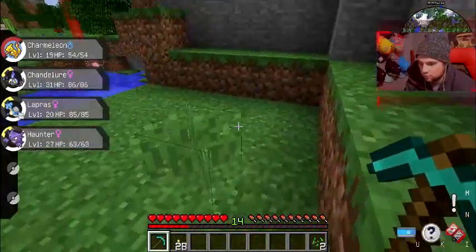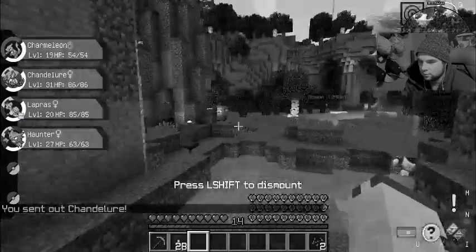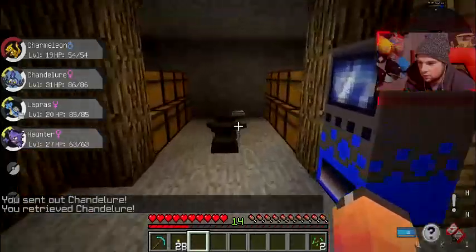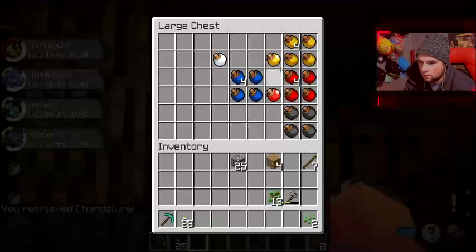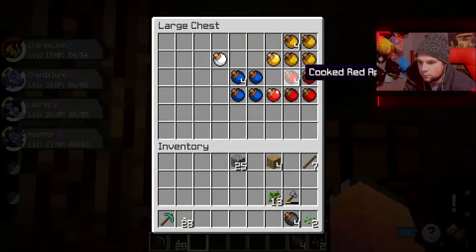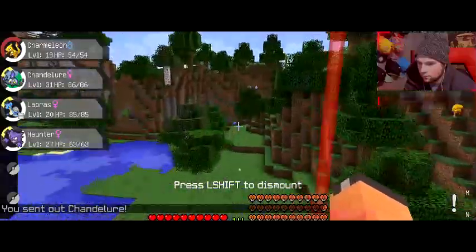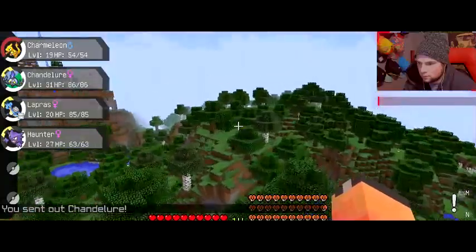We're gonna fly — why not! Oh, we need Pokeballs. We need to get Pokeballs because we don't know what Pokémon we'll run into in the wild. Look at all these cooked apricorn thingies. All right, we're going, we're flying away — see you later alligator.